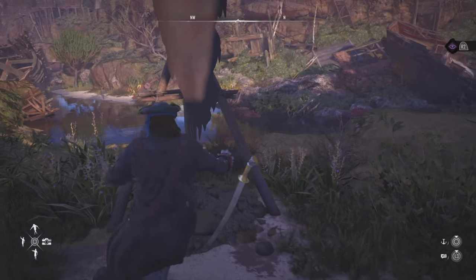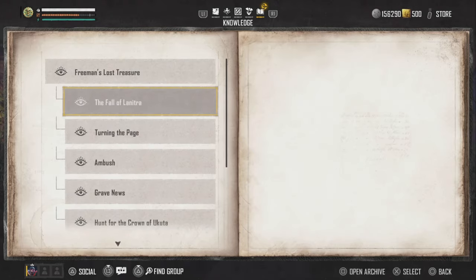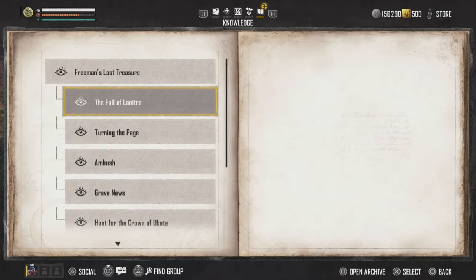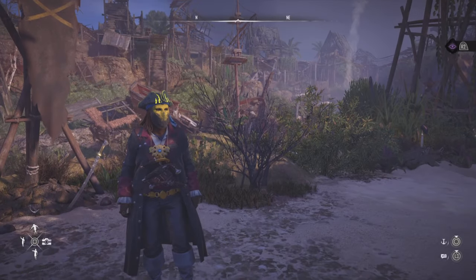Right over here, you'll have it sitting on the floor glowing. From there, you want to go into the Fall of Lanitra under Miscellaneous and click on the quest line. Open it up and the letter will be right there. You need to play it. After you play the letter and listen to it for a few seconds, the quest is going to update.